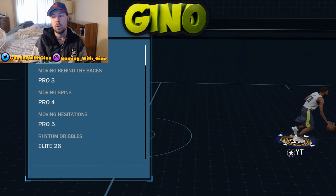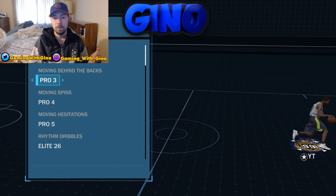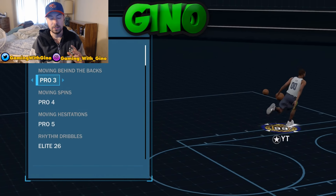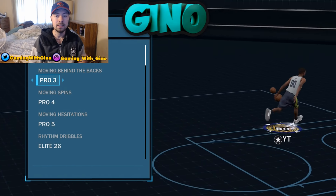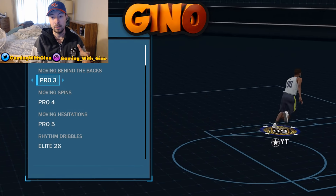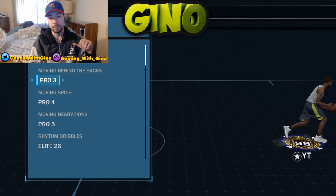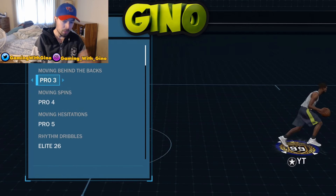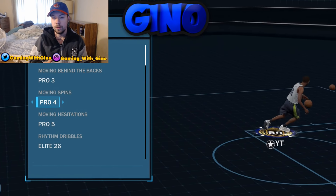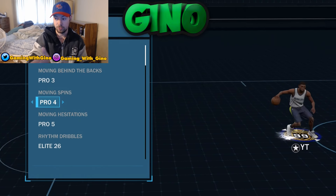So in my dribble moves I've got Moving Crossover Pro 3, Moving Behind the Back Pro 3. These are the dribble moves I think are the best for me right now — I'm always testing more. You can see the preview for each move on the right side of the screen, though it looks slightly different when you're actually playing straight on versus from the side.